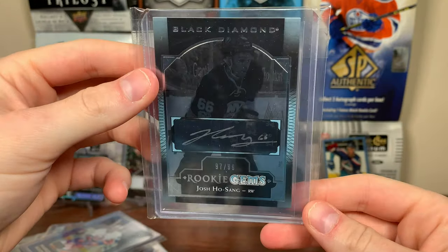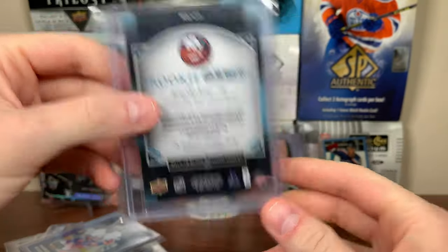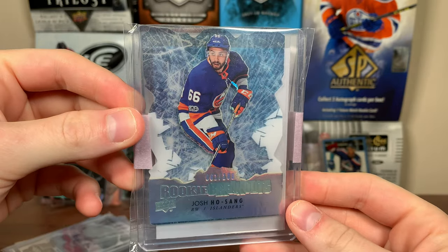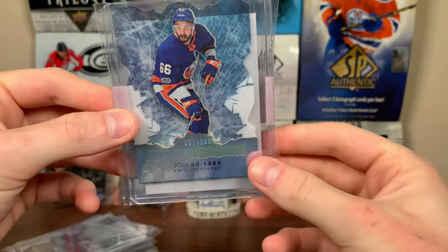Got a Rookie Gems Auto, 97 of 99 — like a black and white card, very dark. There's Hosang. I got to put all my Hosang cards together — it's quite the collection. Got this Hosang Rookie Breakouts, 61 of 100. Not sure if I have the Rookie Breakouts. There you go — Rookie Breakouts of Josh Hosang.